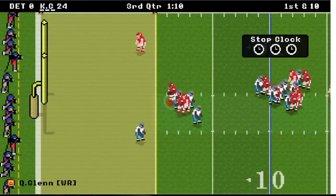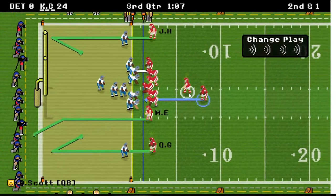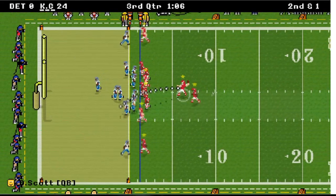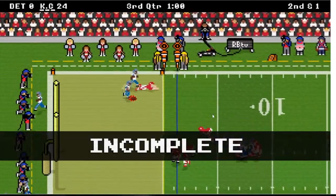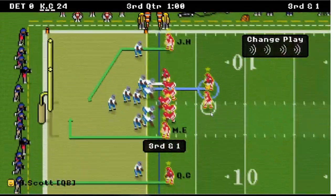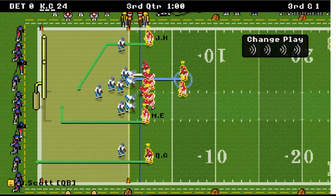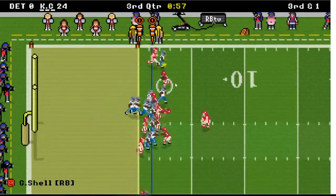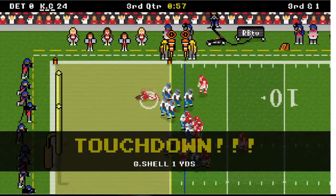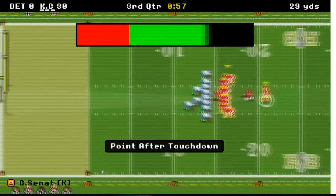Glenn's a five-star receiver — a little bit faster than Howell. I'm going to try to get Howell coming back — oh no, I thought it was going to be an interception. Third and one — I'll try a run play just for the heck of it. Dive forward for the touchdown — this one's over, so I'm just going to go for a one-pointer.